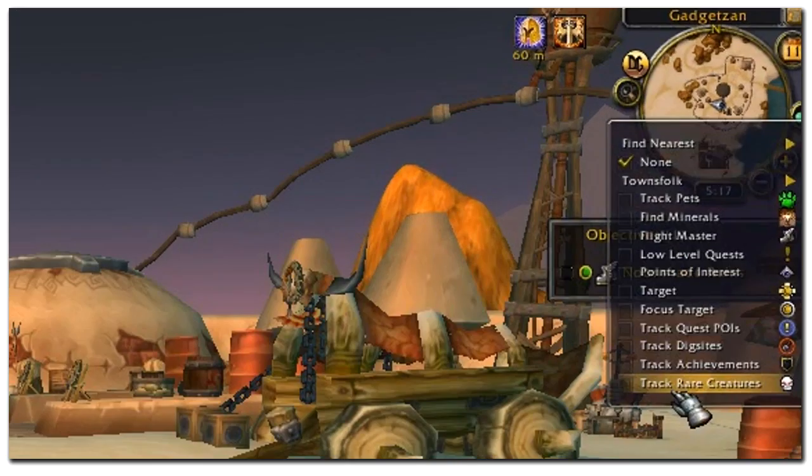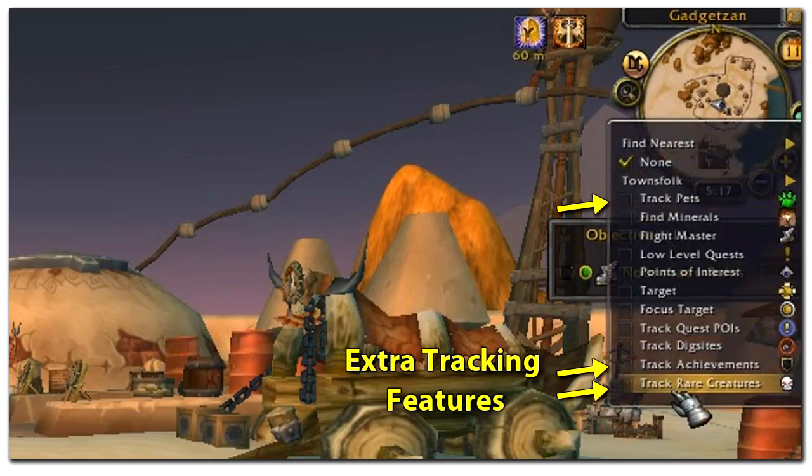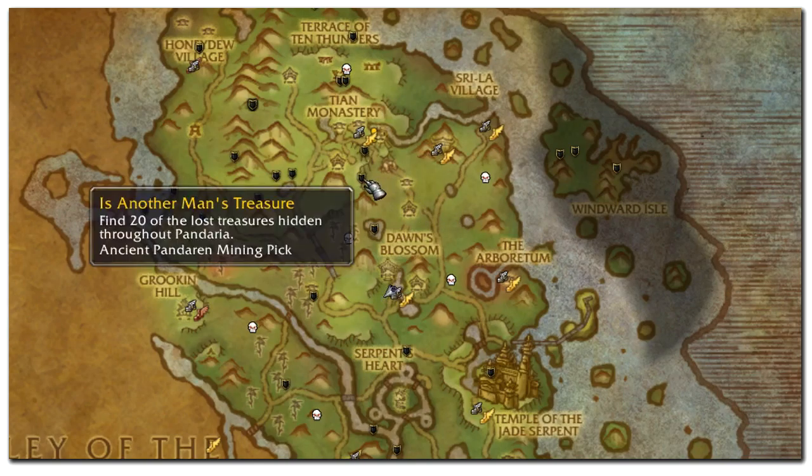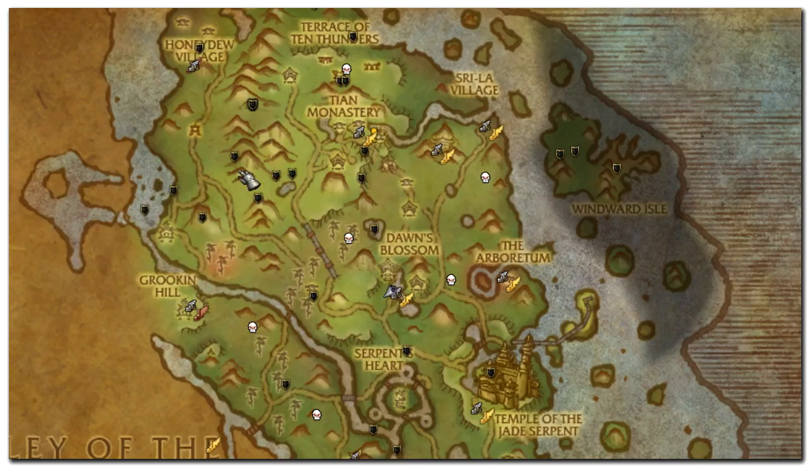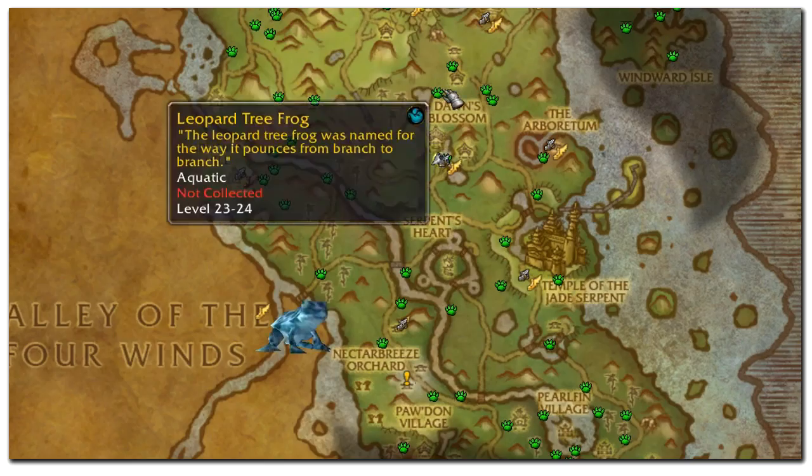Our Achievement Guide also includes a unique World Map Tracking feature to display all the Achievement locations directly on your map. This will allow you to complete Achievements as you level or travel in World of Warcraft, and also includes a handy Pet Tracking and Rare NPC Tracking feature.